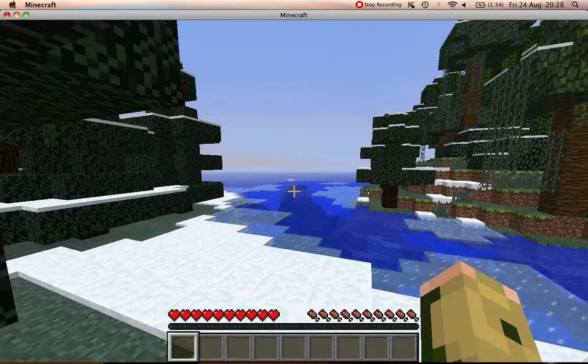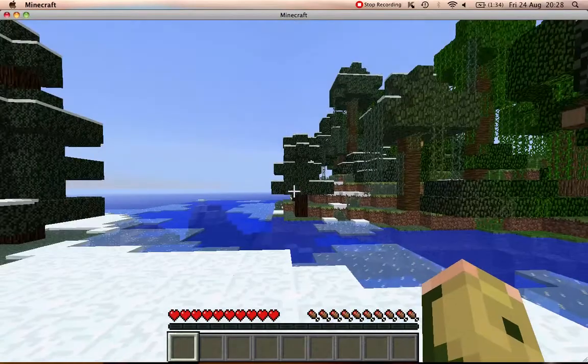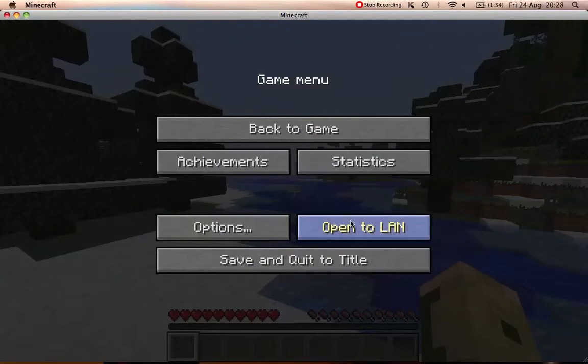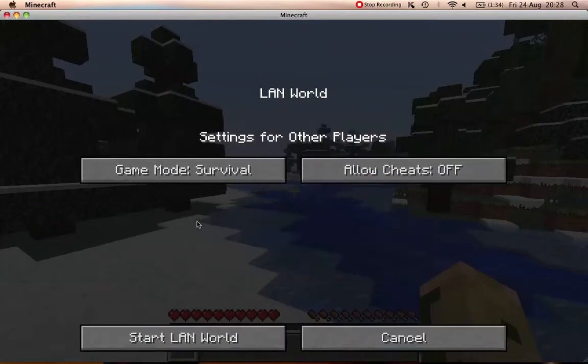Okay, so no flying, health bars, everything like that. So if you go into your escape menu and just click 'Open to LAN', it allows you to turn your cheats on and change your game mode.